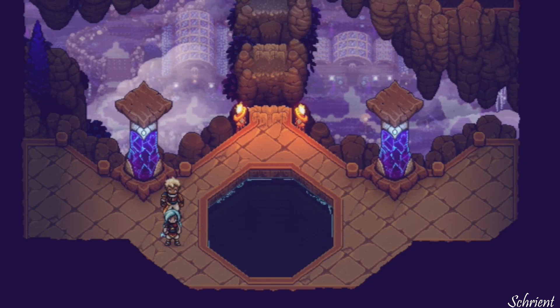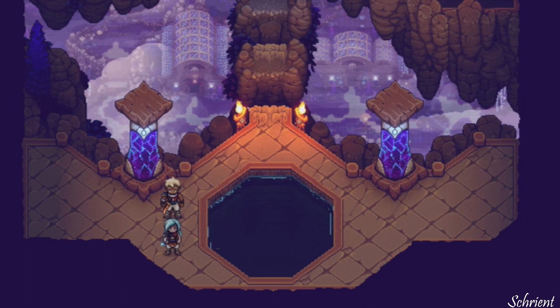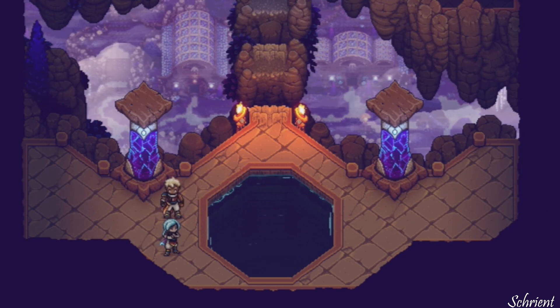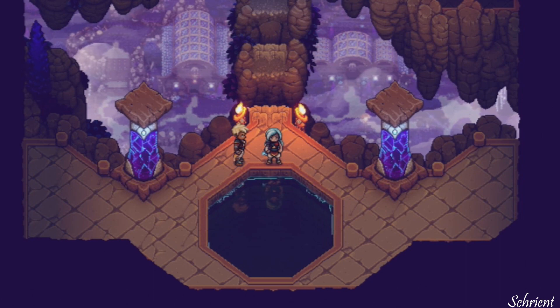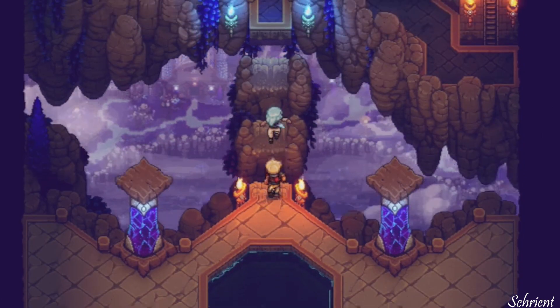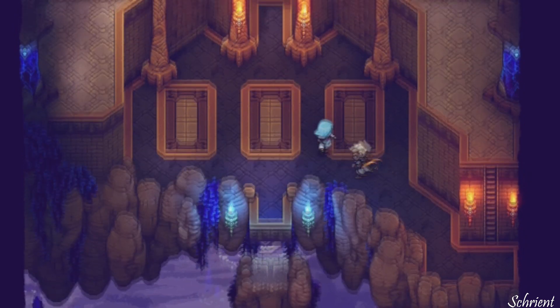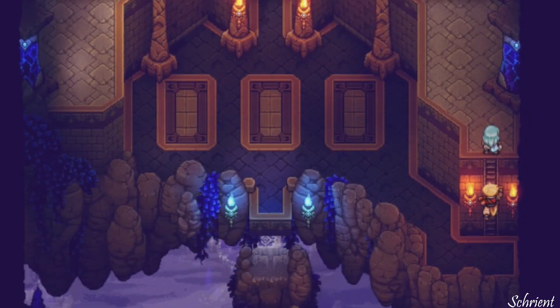Hello, hello, friends. It's time for part two of Sea of Stars. Excited to play more of this game. We got to see Valer and Zale's past, how they became Solstice Warriors, or they're about to fully become Solstice Warriors once they pass this final exam with the Academy. I hope you're enjoying this series. I'm really having fun with it so far. Super excited for Sea of Stars. It looks so cool.